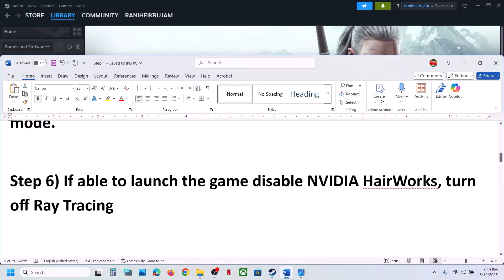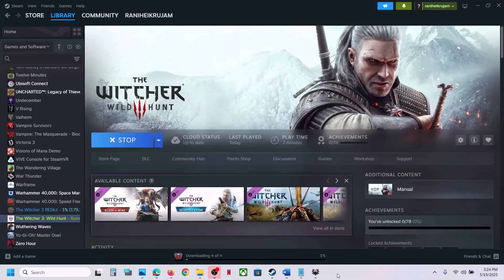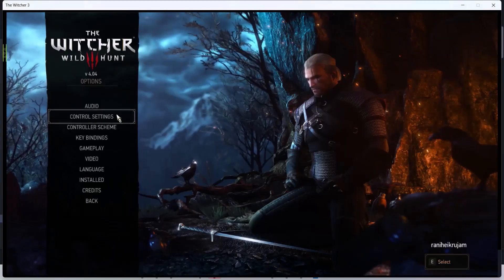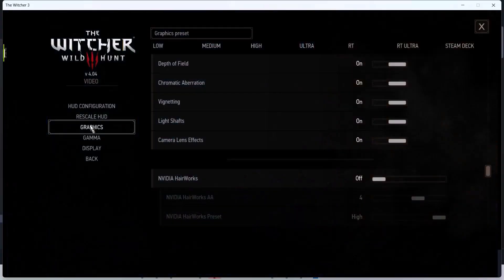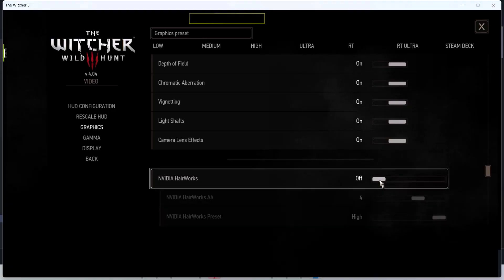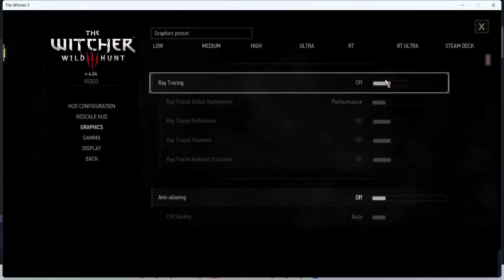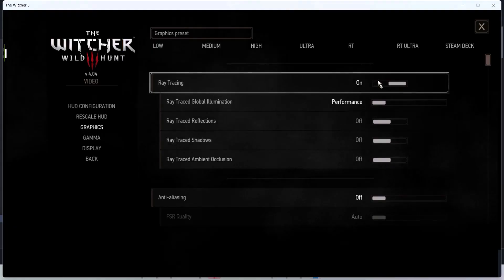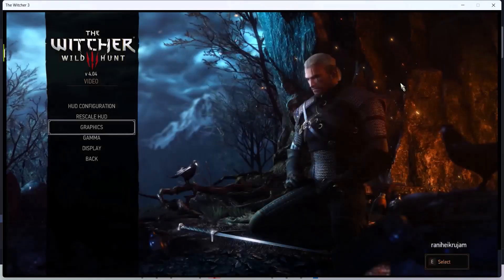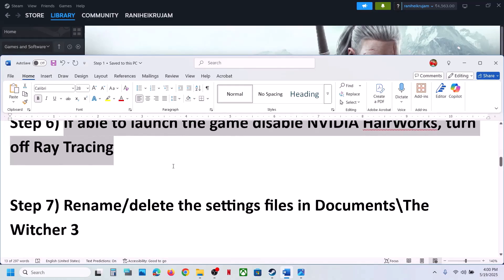If you are able to launch the game, disable Nvidia HairWorks and turn off ray tracing — this has worked for many players. Launch the game, go to Options, go to Video, then Graphics, scroll down and find Nvidia HairWorks — turn it off. Then scroll up and find ray tracing — if it's on, turn it off. Apply the settings and check the performance.